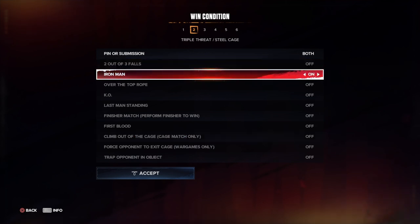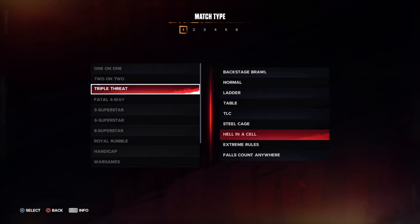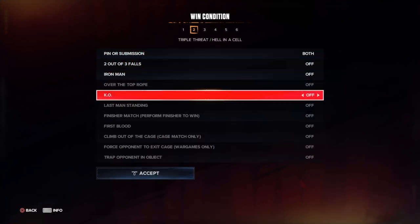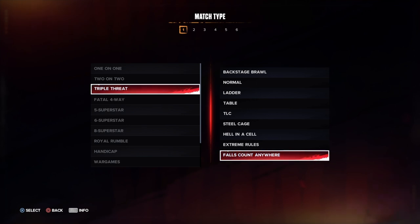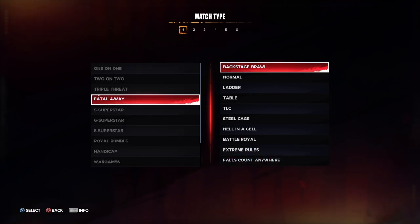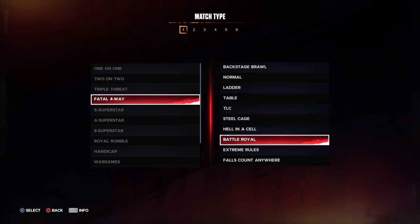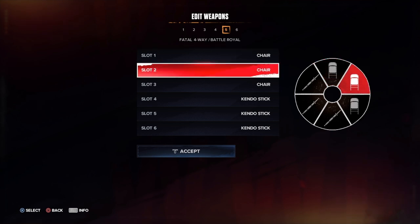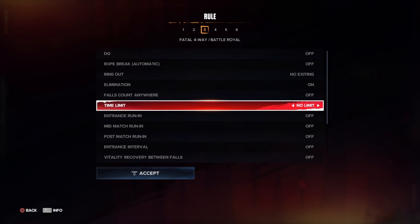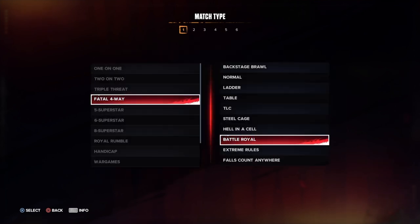Steel cage triple threat is climb-out-of-cage only. Iron man steel cage matches are possible — sounds like nobody would win, but it's interesting. Hell in a Cell triple threat is generic. Battle royals only have time limit as an option, and you can't actually grab weapons even though the weapon wheel shows up.